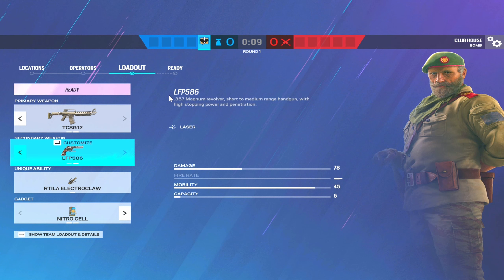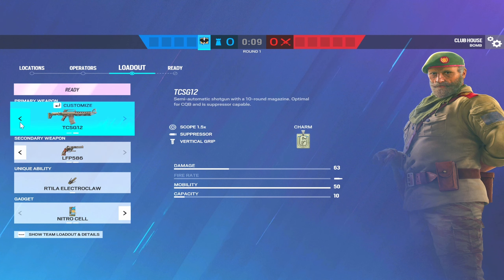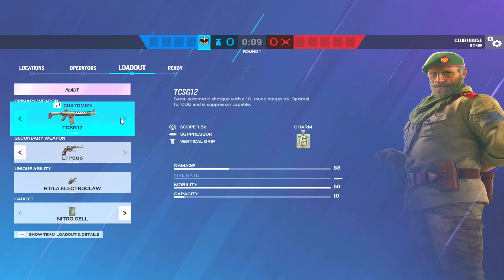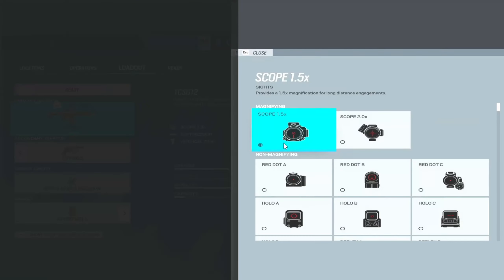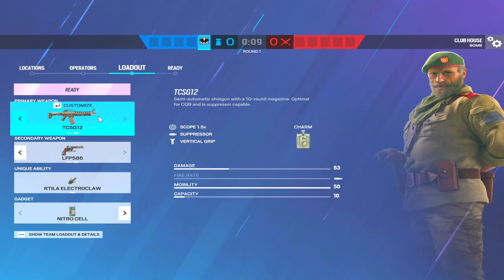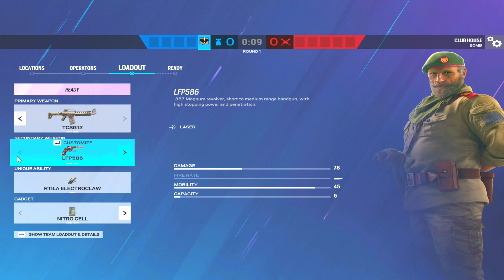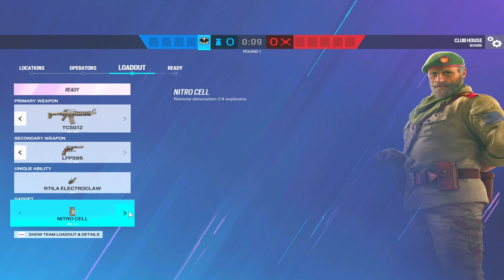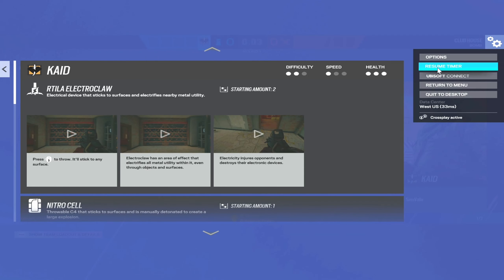Next is Kaid, who is another wall denial operator but with an added bonus: he is also a hatch denial — no other operator can do that. His AUG is not bad with a 1.5x scope, and I'd also like to run the TCSG because you can make rotates and lines of sight with it. It has a 1.5x and 2x scope, you can put a suppressor on it, and it kind of functions like a DMR. For sidearms I like to run the revolver.